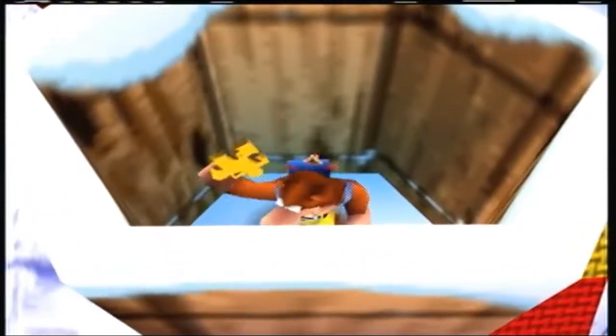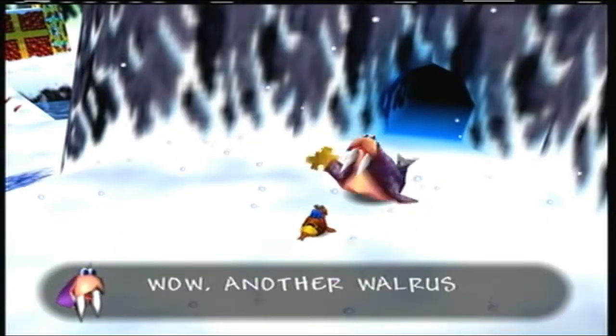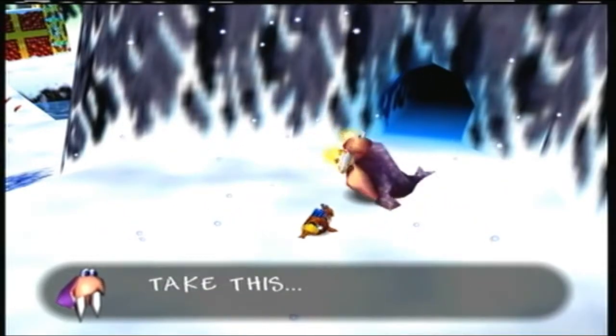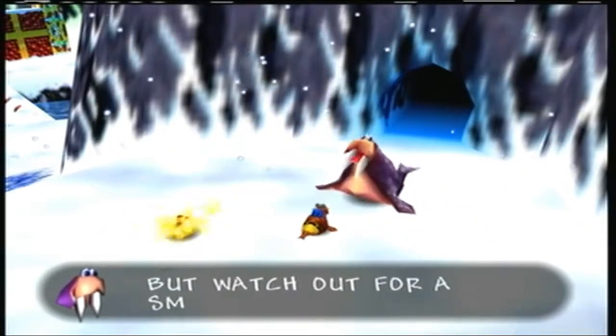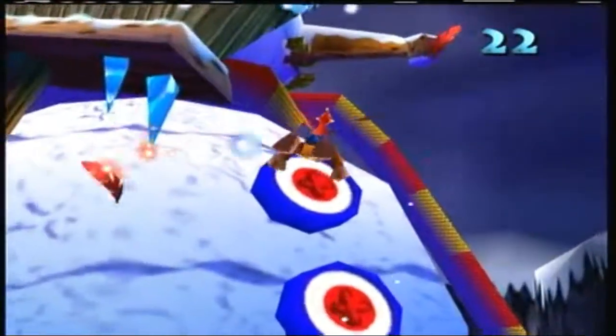Don't forget to bring your skulls to Mumbo to transform into one of the most adorable walruses you'll ever see, and face off with Boggy in a slalom race. And then do it again with Banjo-Kazooie. Believe it or not, this is the only time in Banjo-Kazooie you can't get a Jiggie the first time through.